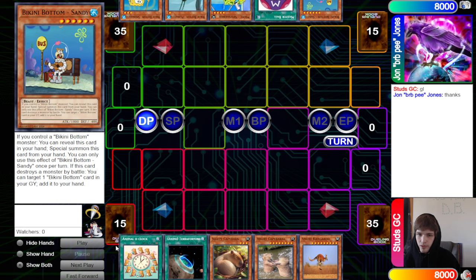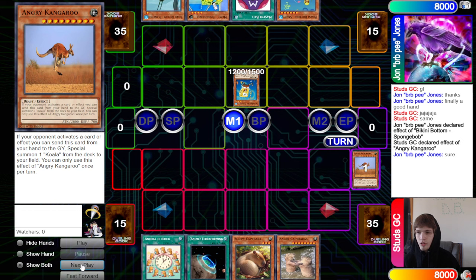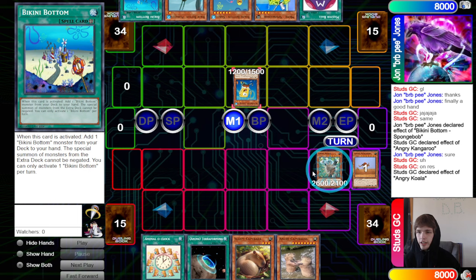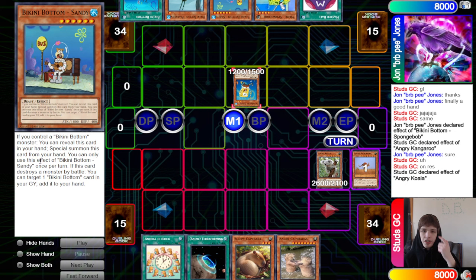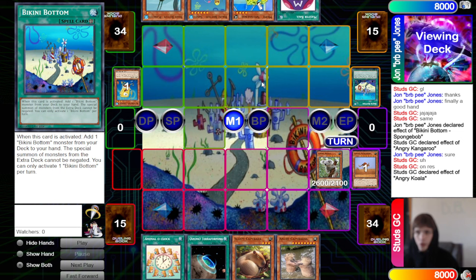They start with Bikini Bottom Spongebob summon and search. We chain Angry Kangaroo to summon out Angry Koala, which pops, and they search Bikini Bottom. Their deck has extenders like Bikini Bottom Sandy — if you control a Bikini Bottom monster you can reveal this card from your hand and Special Summon it. They're trying to make it so we can't play, but we can see Master Ball in the opponent's hand, which is an easy extender. I also don't think it was correct to search the Bikini Bottom field spell, since they could have searched it off Pearl later.